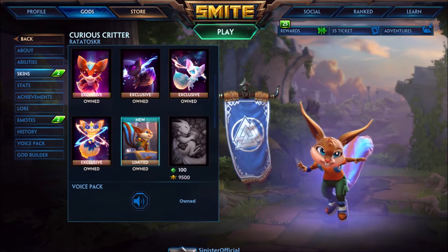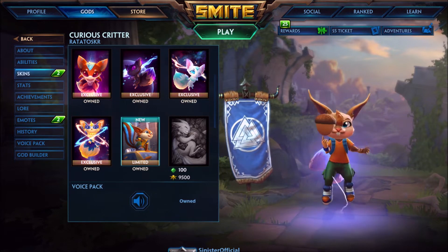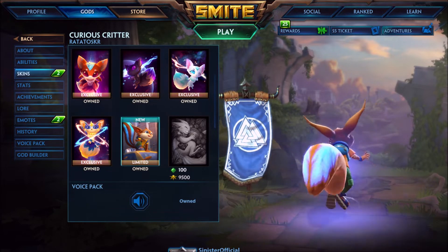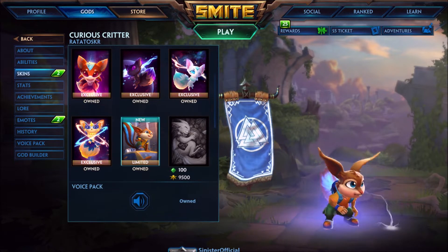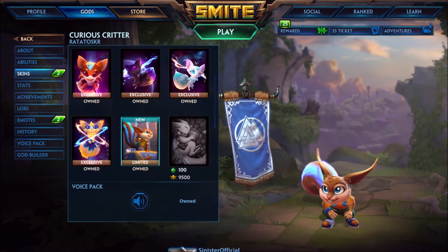I'm going to just start off with that. First of all, it's a limited skin that is just plain. It's not a bad skin. I think they were going for like a squirrel feel with this because he's like inner city when he's in his ultimate. He jumps up on light poles, but this is a limited skin that you can only get through the gold vault.